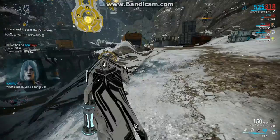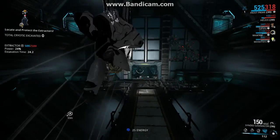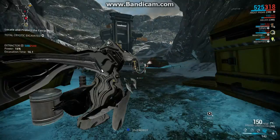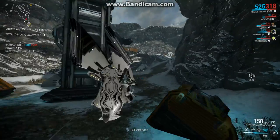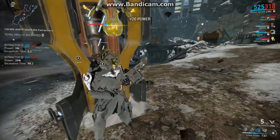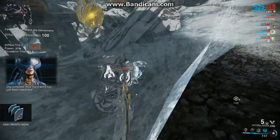So this is how I do it: play Frost, start the first excavator, bring up the bubble. Then when teammates join on defense, when a new excavator appears, grab the battery, run there, drop another bubble, and use Avalanche. This is a Frost build focused on duration and range — if you're interested in my build, mention it in the comments.